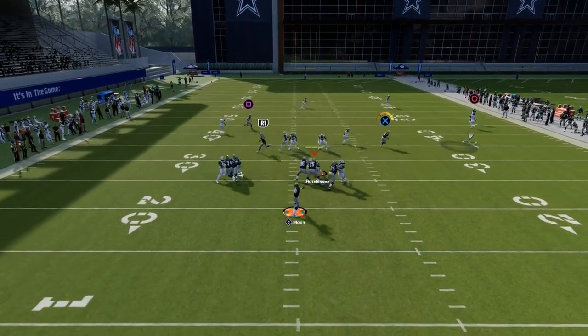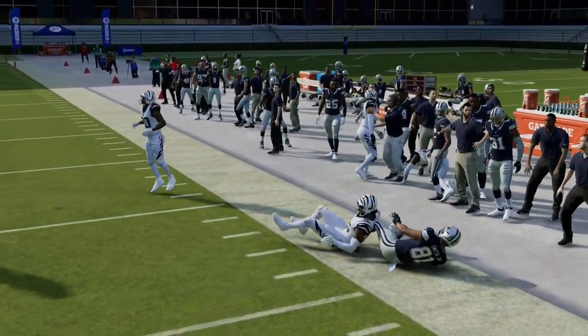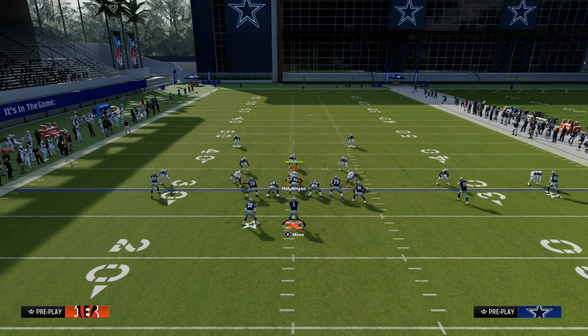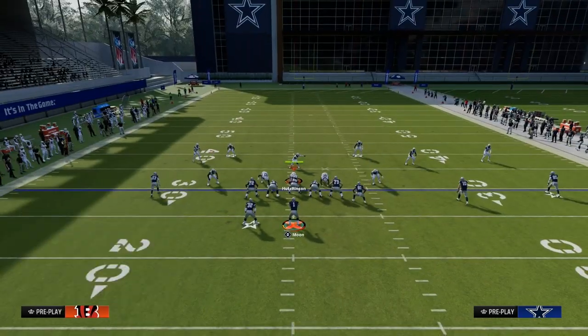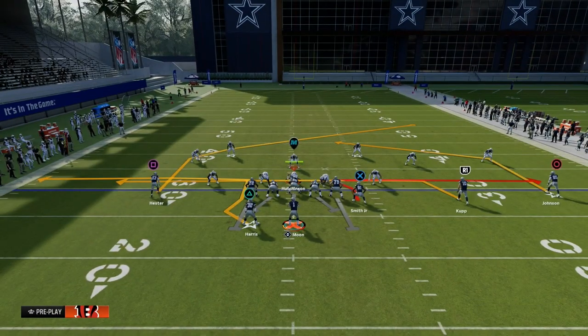This whip route will absolutely destroy man coverage. Whip routes as of right now — and we're still in August so obviously abilities will change things a little bit — are really effective at beating man coverage and might arguably be one of the most consistent ways to beat man coverage in this game. Maybe the best man beater in the game.